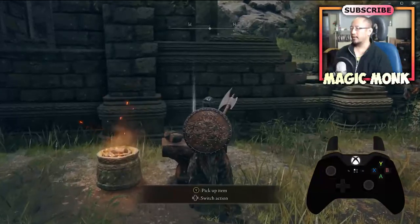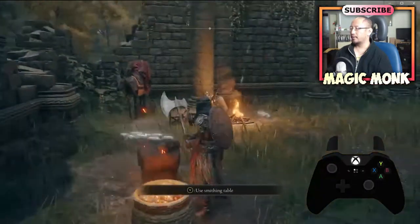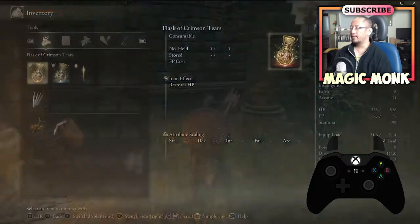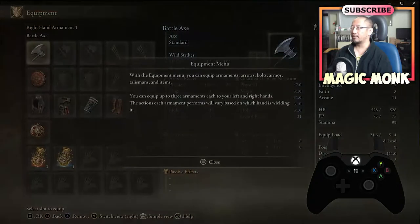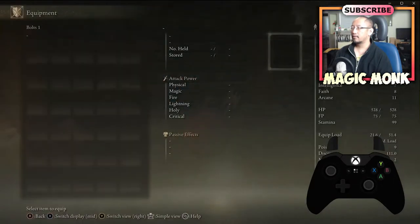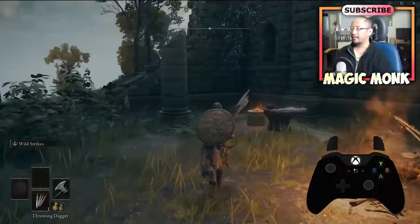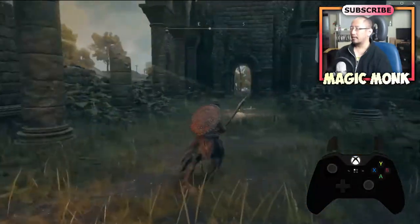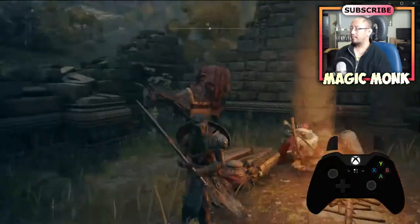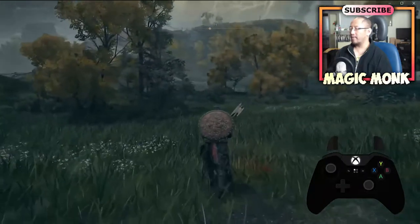Pick up items like smithing stones as you find them. You can use a smithing table to enhance items. Right now I'm going into my inventory and going to equipment to equip the throwing dagger. If you press the down arrow to get to the dagger, you can throw it. I'll try it on an enemy so I don't waste it. Now let's follow that golden ray — we're going to go get our mount, because without the mount there's not much you can do.